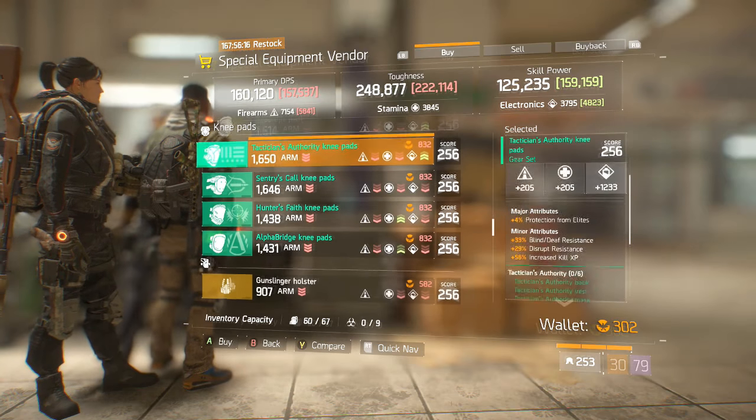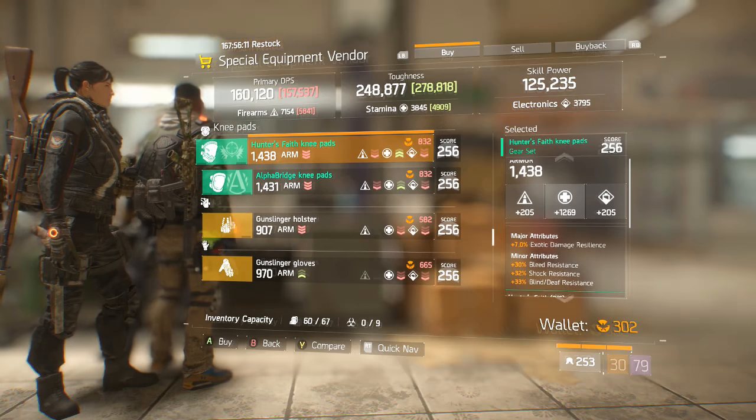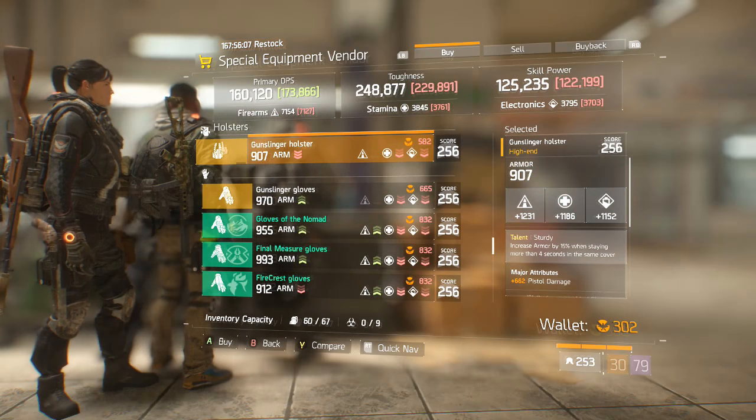We have Accomplished Knee Pads, Tactician's Knee Pads, Sentry's Call Knee Pads, Hunter's Faith, and Alpha Bridge. None of the knee pads this week are very good.